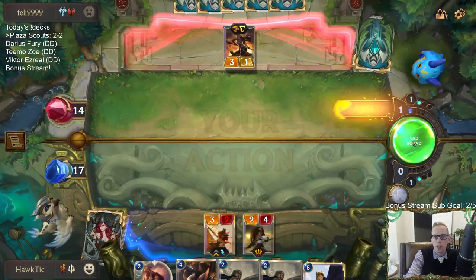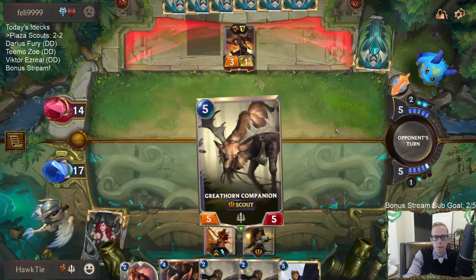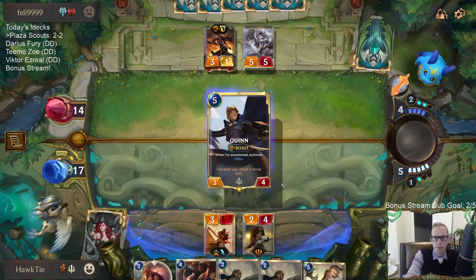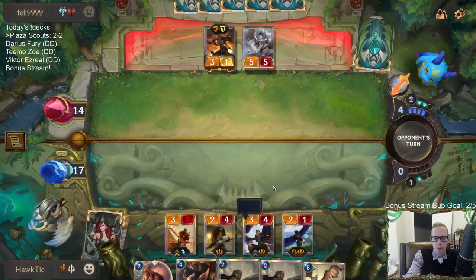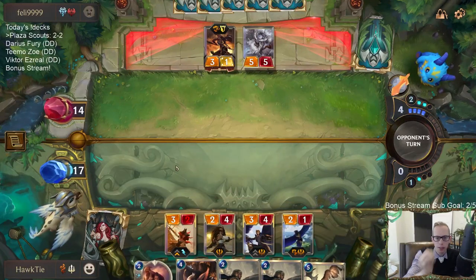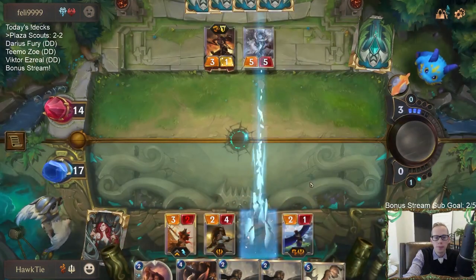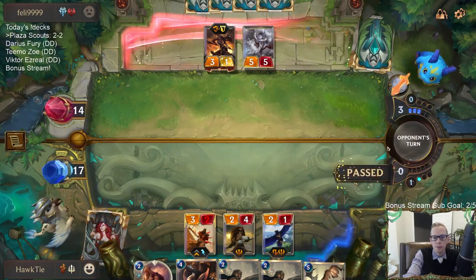Two of their top three cards are Enraged Yeti — so they should probably have Enraged Yeti this turn. There's the Enraged Yeti. I think my plan is to go Protector, Protector, Sharp Sight. Do they think Quinn is scarier than Misfortune or something? That's not right.